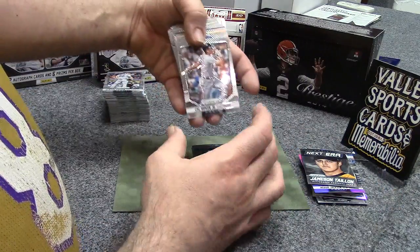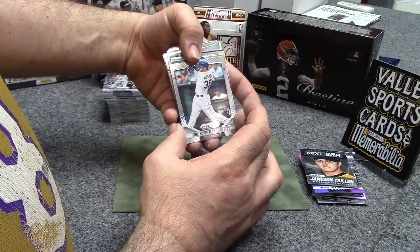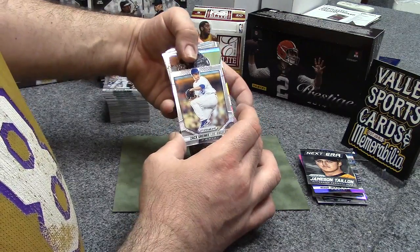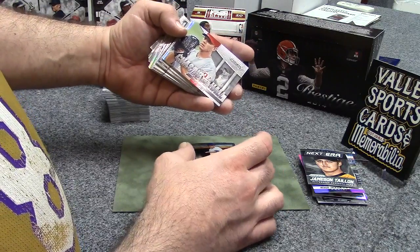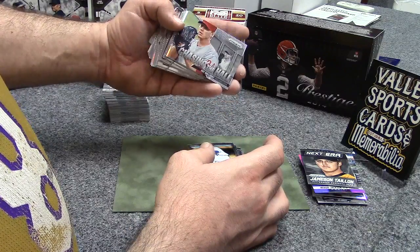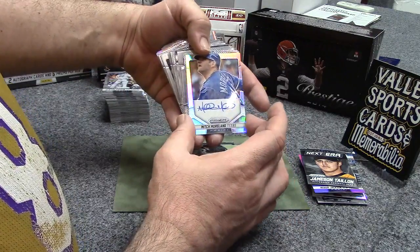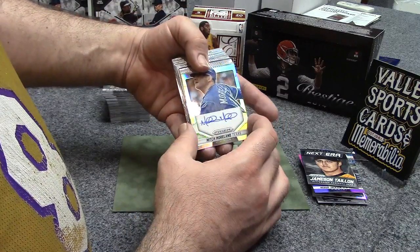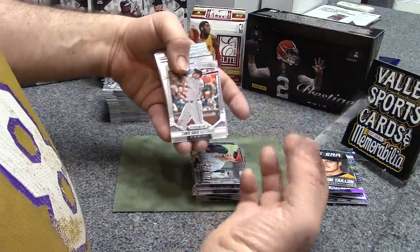Greg Holland. Cal Ripken Jr. Eric Hosmer - that's like the third Hosmer we've pulled. Zach Greinke. Roy Halladay - chasing the Hall. He may be chasing it, I don't know if he's getting in. And I see a refractor here - autograph. Mitch Moreland, Texas. On card. Nice card. I think that's our second autograph.